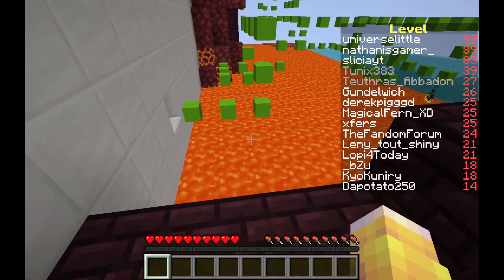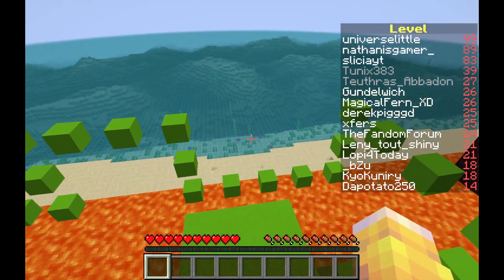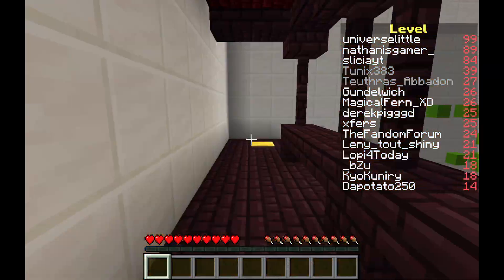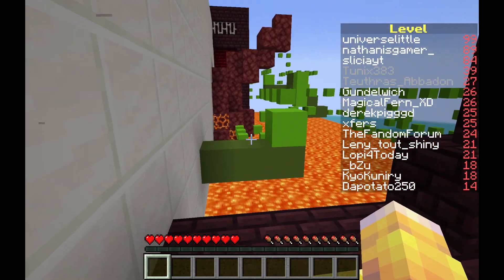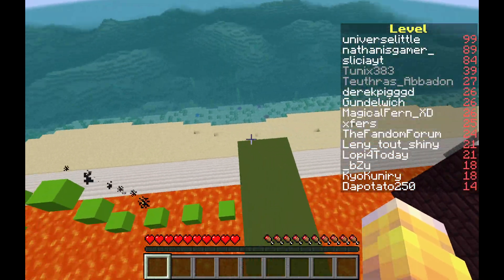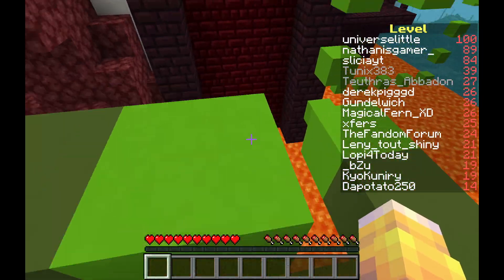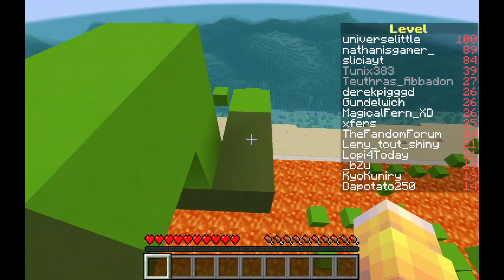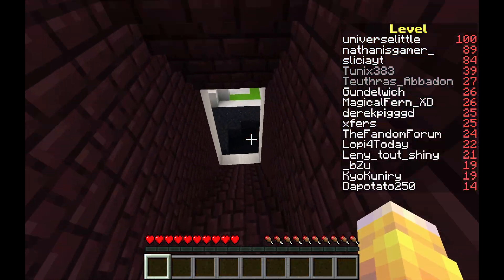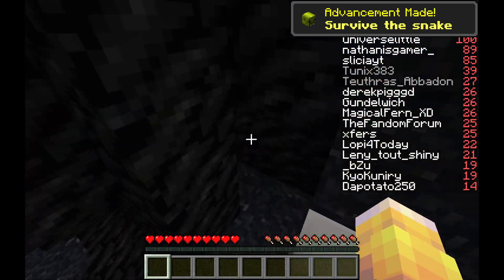This is another one of the features I was talking about — we get like a little snake here, a little snake block. If you do fall it can be kind of infuriating, but a general rule of thumb is to stay on top of the snakes at all times, or as high up as you possibly can, just to make it so that you don't have to fall all the way down. Survive the snake — boom, just another advancement. Didn't even know it was a thing.